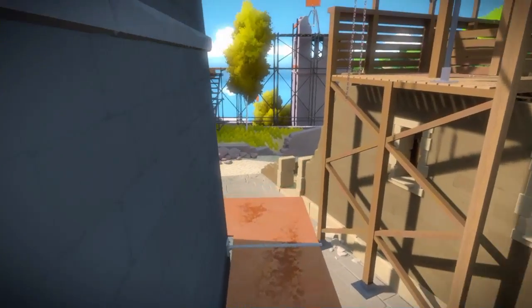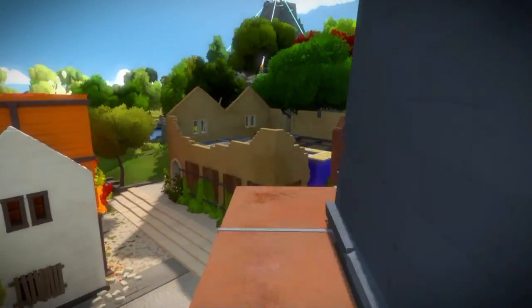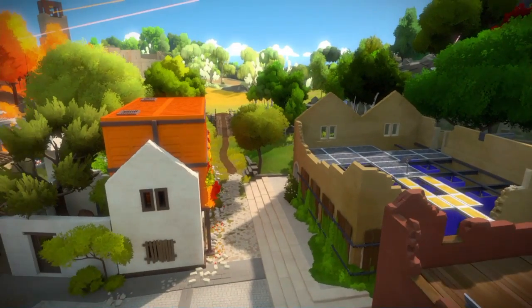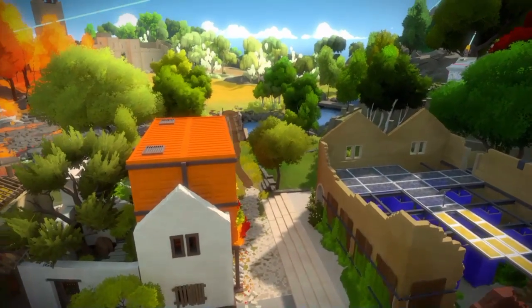Now this first one, you're going to have to go in the town. Make sure you have all the doors unlocked in this tower. Climb all the way to the top. As you can see, that's where the puzzle is, but I need to go all the way to the very top before it will activate.